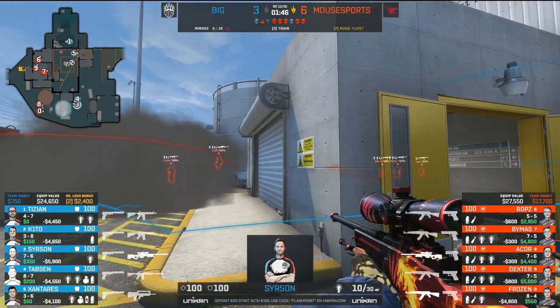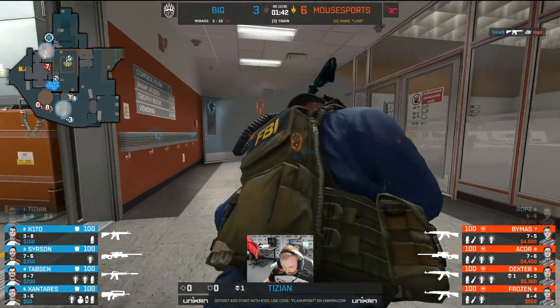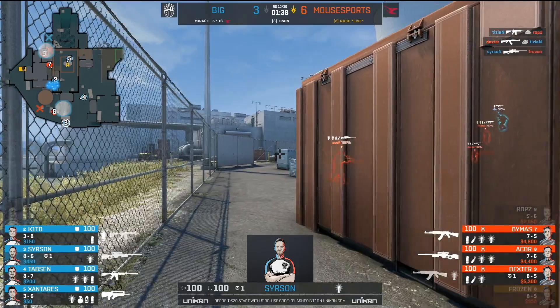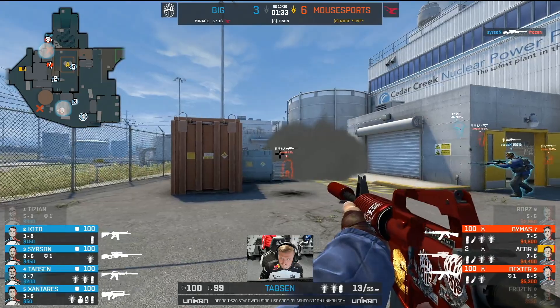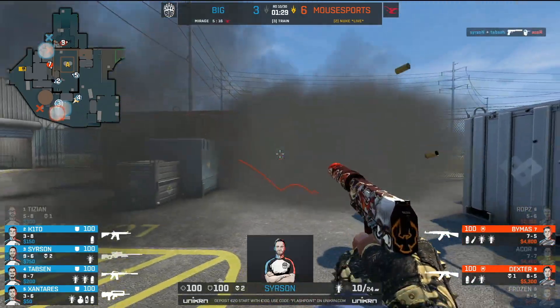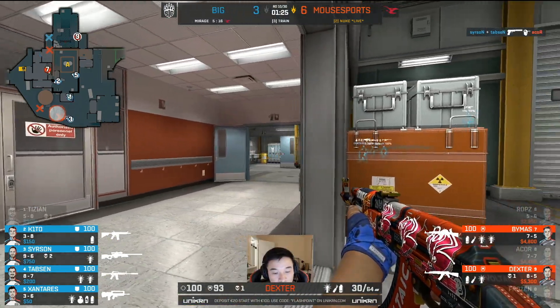Mousesports have five rounds from the last six. That is a nuisance smoke outside which allows the threat of the CT to T-red — and this is correct. The trace of fire being punished towards the ramp position. Oh my god, that was so clean — I'm satisfied even watching that one. Acor hunting for something outside — he's in trouble. We can see the peppering from Tabson.